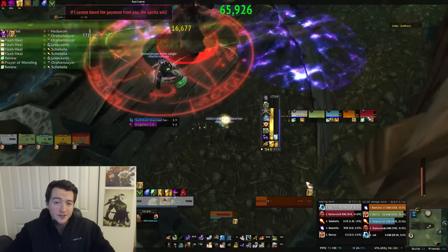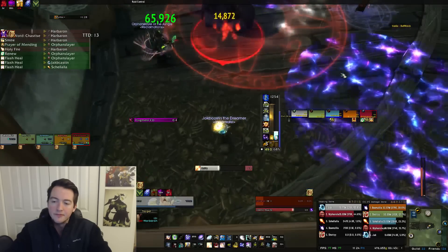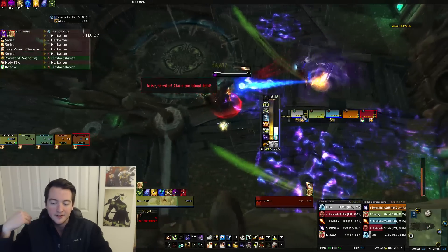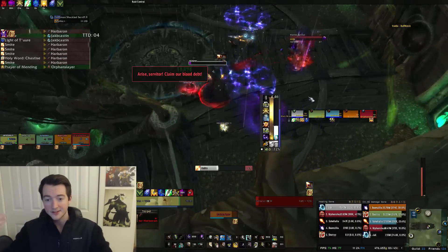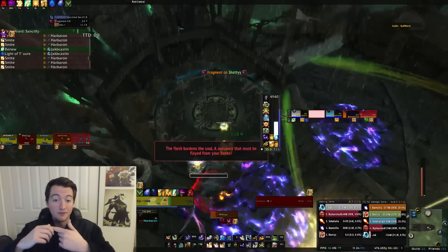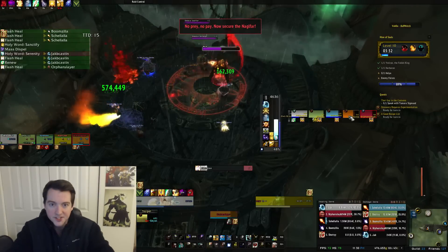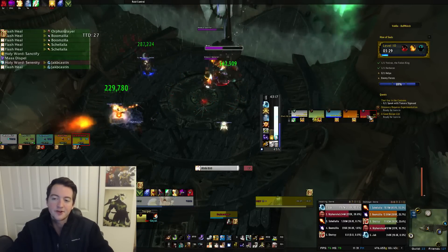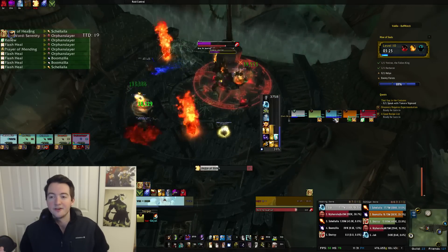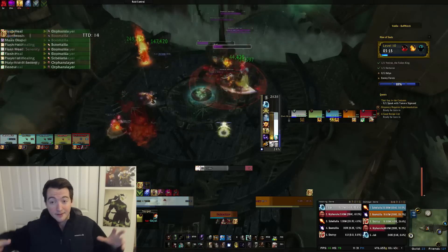I'm currently using an Int/Crit stat stick and Flask of the Solemn Night — both are 860 or 880 trinkets that give me significantly more Intellect and significantly more Crit and Haste. Both those stats get a lot better in Mythic Plus because not only are they improving your damage — and your damage is absolutely essential — but they're also increasing your healing. Having extra Haste is a very nice boost because a lot of times it's a race to top people off; you don't care about mana or efficiency, you just need to get everybody topped off now.